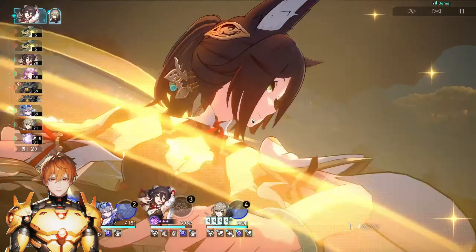For set bonuses, it's either four-piece Messenger Traversing Hackerspace, four-piece Thief of Shooting Meteor, or a two-piece mix of each. It literally depends on what you need more — break effect or speed. Go with whichever one you're missing the most.